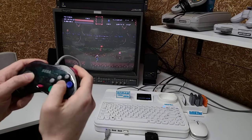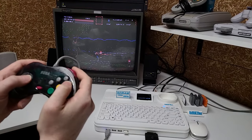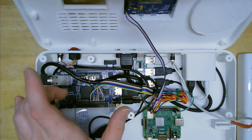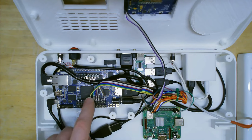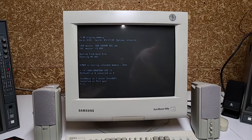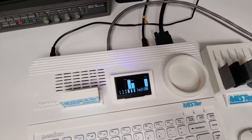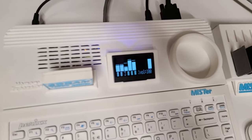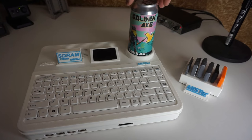MiSTer FPGA is an open source software project that lets you deploy system cores onto a small affordable FPGA-adorned computer called a DE10 Nano, and one of those cores is called AO-486, simulating a 486 PC at up to 90MHz. My MiSTer is housed in a custom 3D printed case and features an integrated keyboard, a Roland MT-32 emulator known as MT32Pi, and a beverage holder. I have an entire video on this custom integration on my channel, check it out.